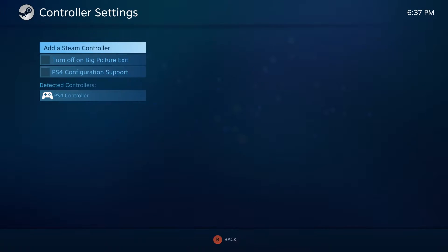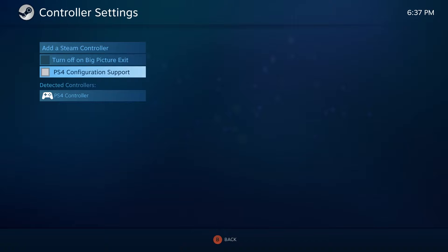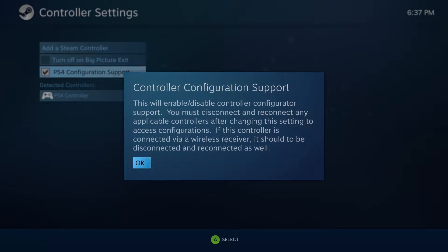To be able to use this full feature on this controller, you'll need to enable Big Picture mode and from there go into settings where you add and test your controller. Big Picture has changed a little and now it shows as Controller Settings.